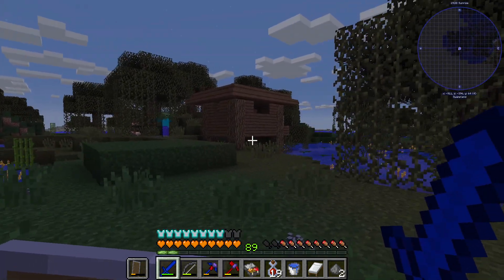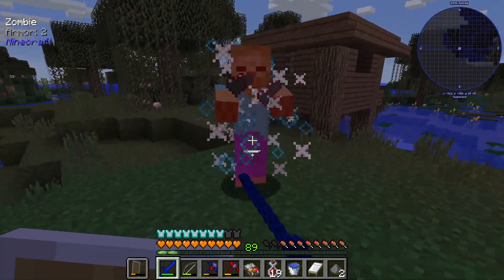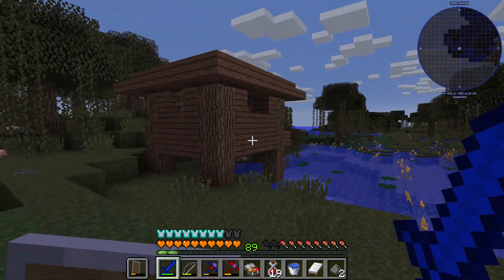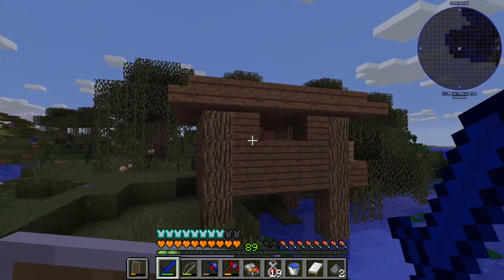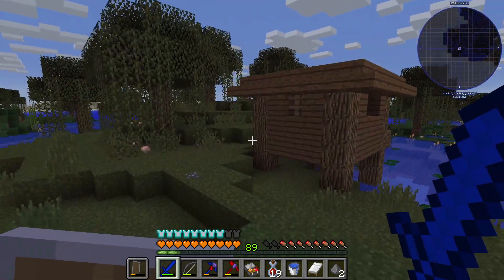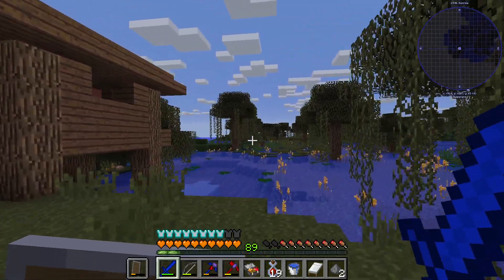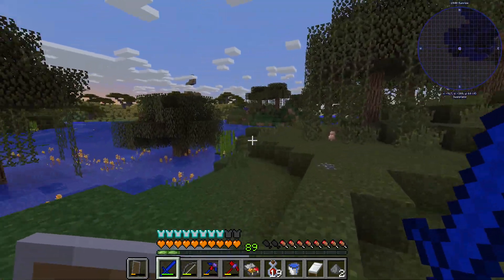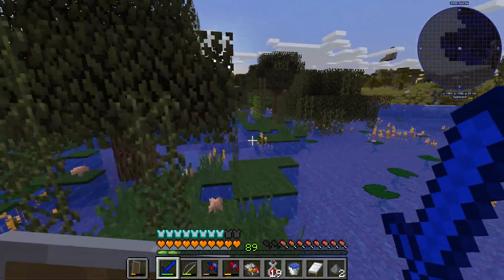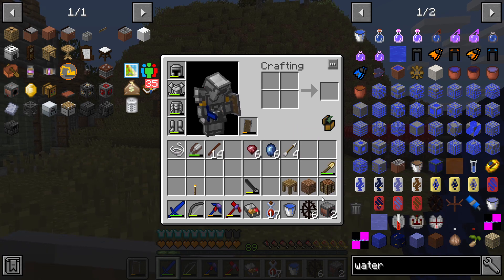I didn't notice this because of how dark it was, but there's a witch's hut right here. We could make a witch farm — that means we could get free redstone and glowstone and stuff. That's kind of lucky. The main problem is there's a lot of land I'd have to clear out and caves as well, but the option is there if we need it.